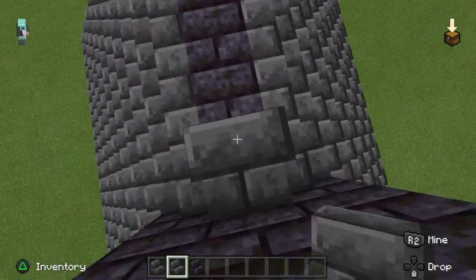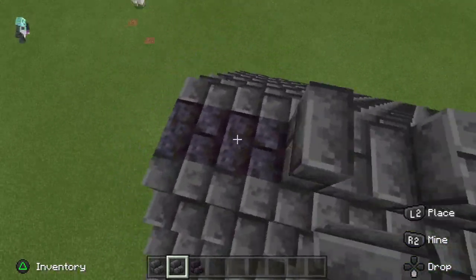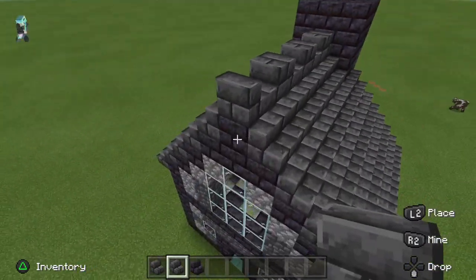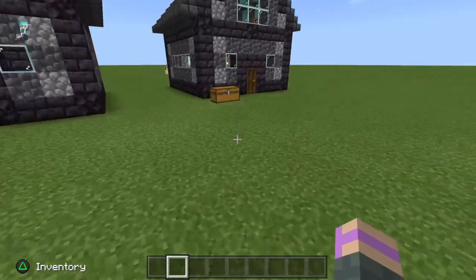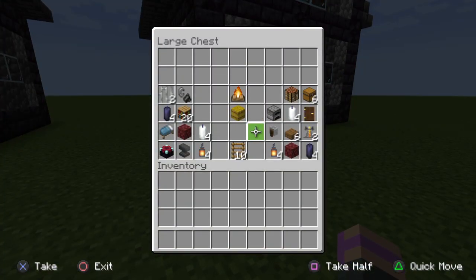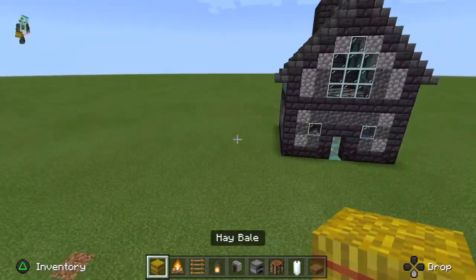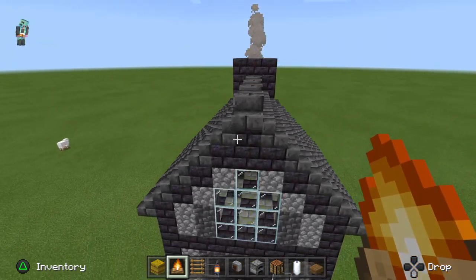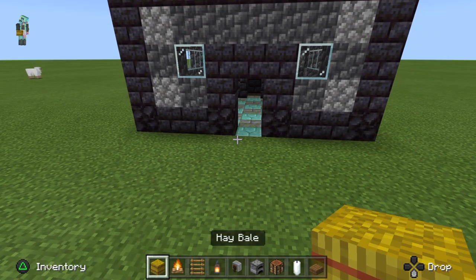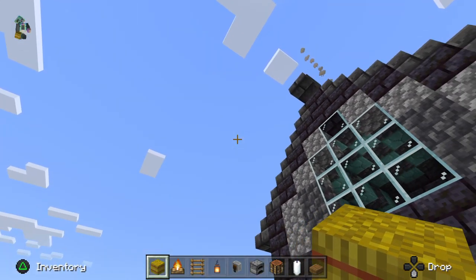And then we're going to do this — boop. Now the outside is finished. We come back to our chest and take this stuff here. This is actually for the outside — it goes right up here. The hay bale will make sure that you have a longer smoke trail that can be seen from a further distance away.